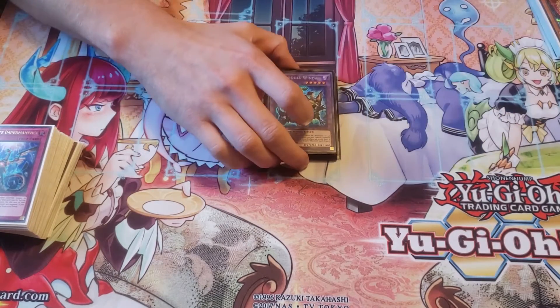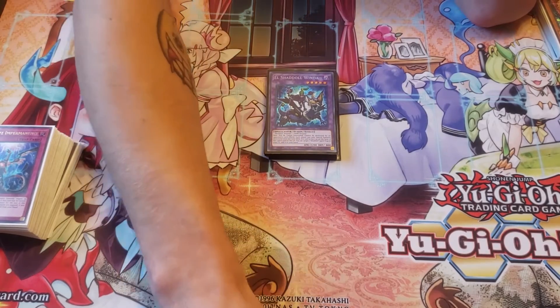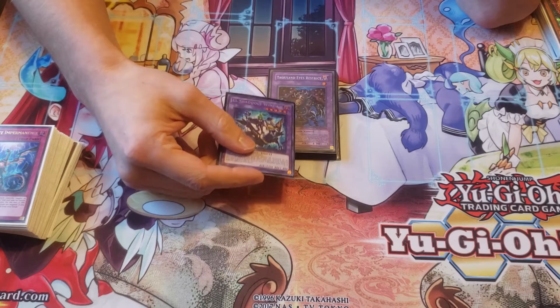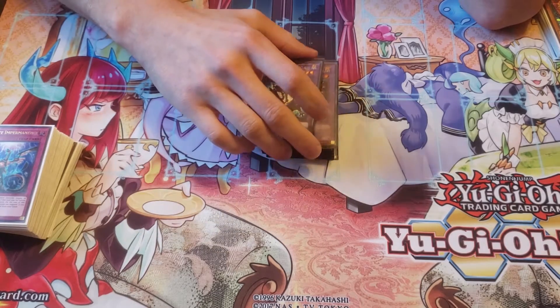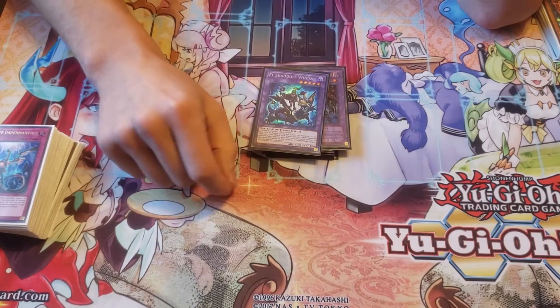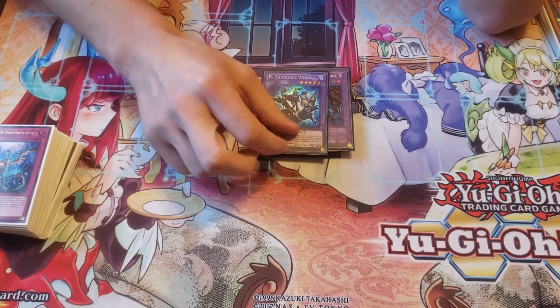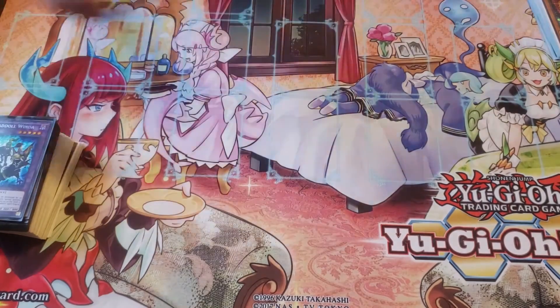I need to look more into it and playtest with it more. But Bomber Dragon is definitely going back in. If I take out the Instant Fusions, this will either become a Kagari if I go that route, or it could be a number of things — honestly the Link 4. I'll have to do some research and do some testing. But yeah, so that's your extra deck.